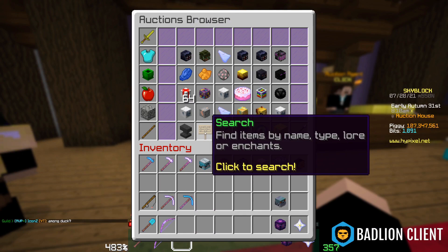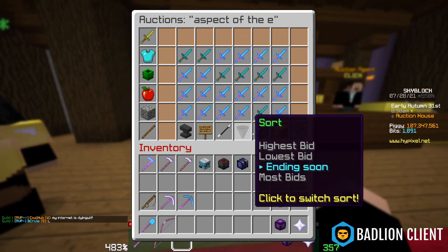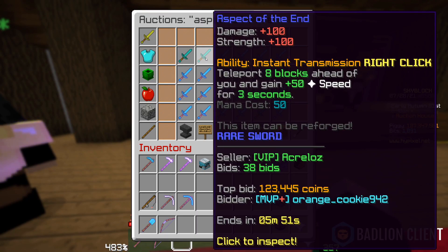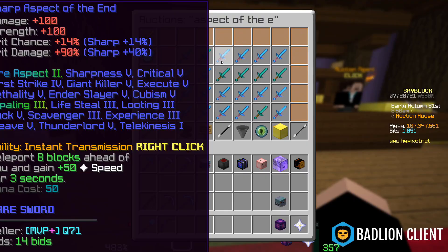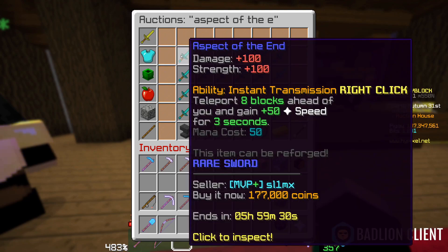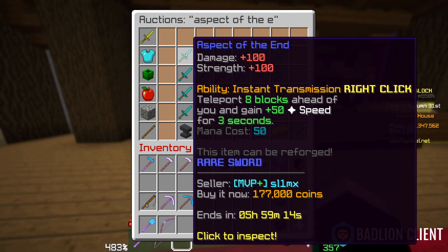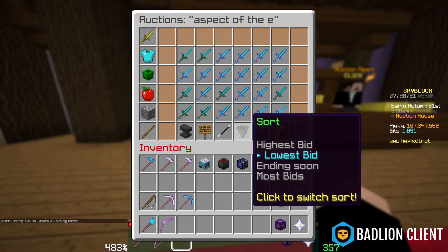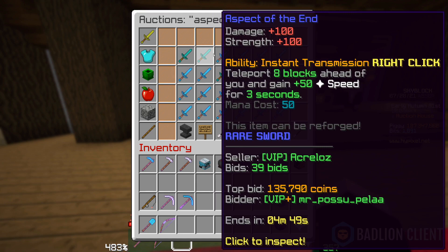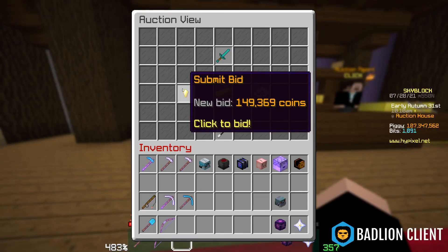For example, we're going to do a traditional auction and look up any item — let's say Aspect of the End. If we go to ending soon with auctions only, you'll see a 123,000 coin bid on an Aspect of the End ending in five minutes. This is pretty low — it's much lower than if you were to do BIN only and select the lowest BIN. So there's a discrepancy of about 50,000 coins between the lowest auction and the lowest BIN. The traditional auction to BIN flip would be winning that auction — let's say I bid on this Aspect of the End. I'm not going to, because I'm YouTube rank, so they'll try and outbid me. But you could bid on this and get it for, say, 150K.